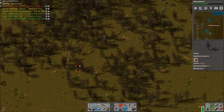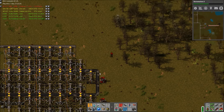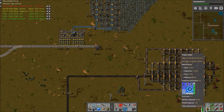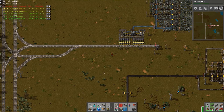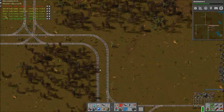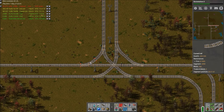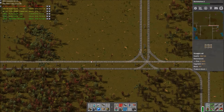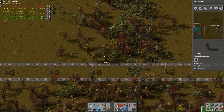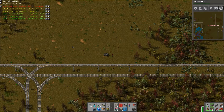One thing I wish was in the game is some type of portable power system that was just easy. You can do solar panels and stuff, but I wish you just had like a fusion reactor building you could place down and stick special fuel in, and it would just generate power without having to hook pipes up through the steam engines. Having to run these power poles out to the boonies in the middle of nowhere does get annoying.